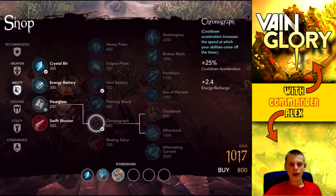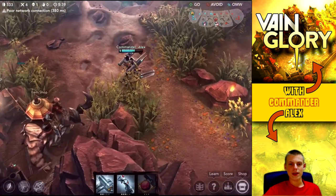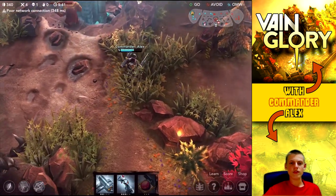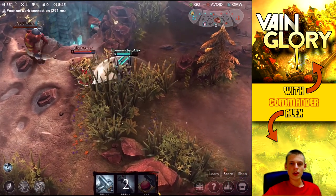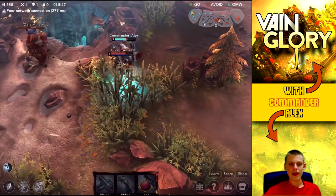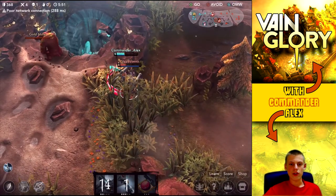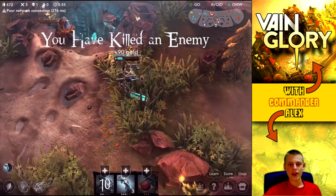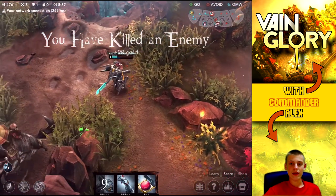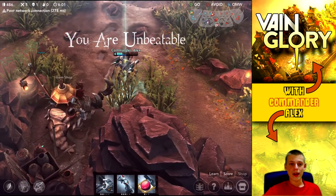We can pick up Chronograph right there, which is going to give us better attack speed and better energy regen. That's really one of the big things I like to do - pick up energy regen - because you can sustain through a fight, then wait for your enemy to run out of energy and finish them off pretty easily. Taking a fight now gets me to level six, which means I have my ultimate.